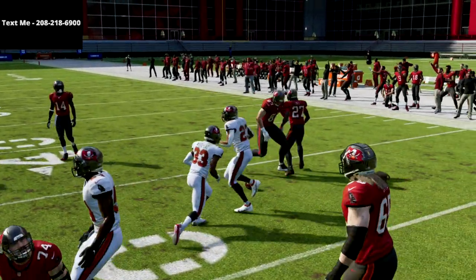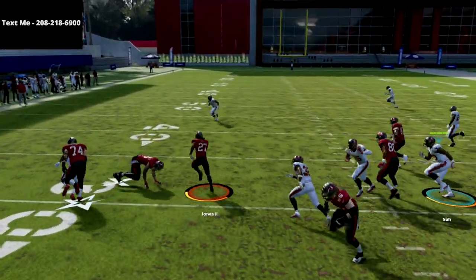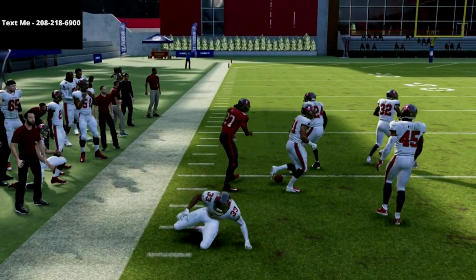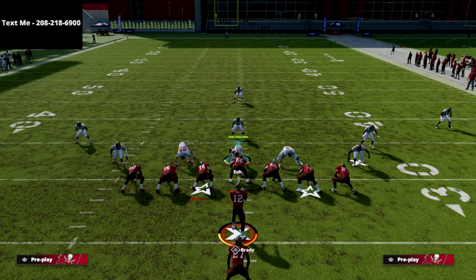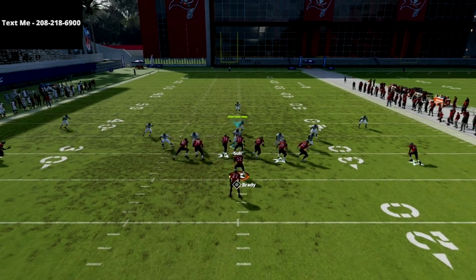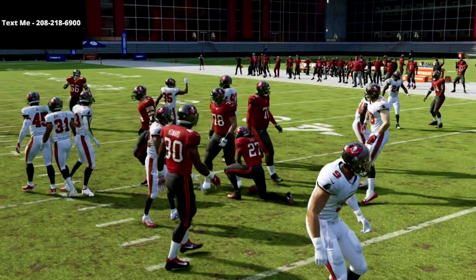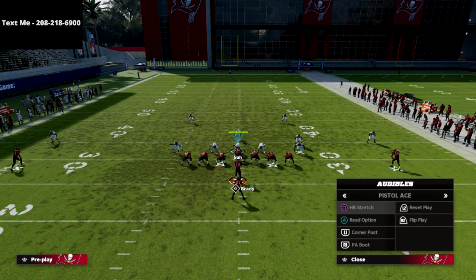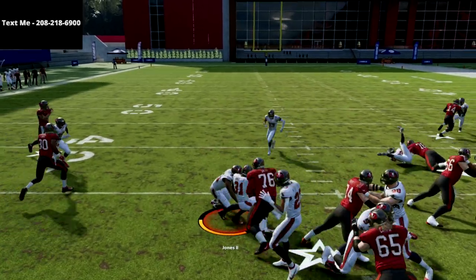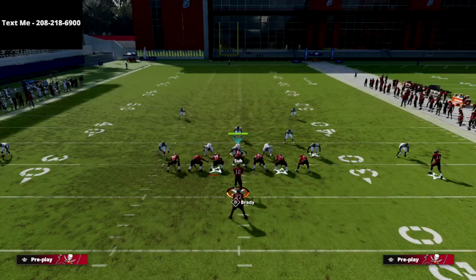As you saw right there, they were actually able to get a stop on me. That's going to be a rarity, especially if you run this to the weak side of the field. You're going to consistently just hit this thing for about 10 to 30 yards or as a pop every single time. What your opponents are going to start doing is widening out their defense, and if they do that, you're just going to check down to the read option and hit them right down the middle. We can also attach a stretch to this — if you start to get a lot of blitzes, you could hit them with the stretch, and the stretch is no slouch either.